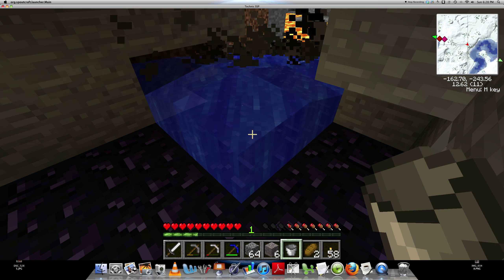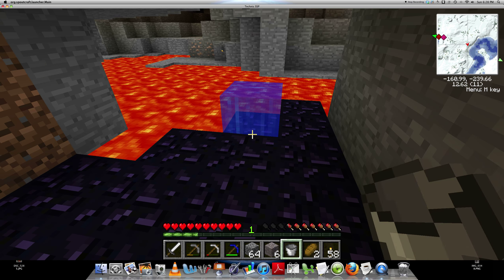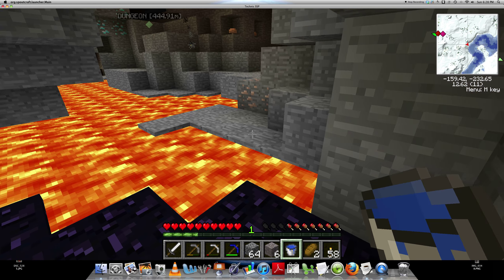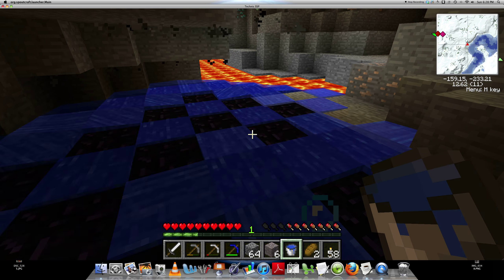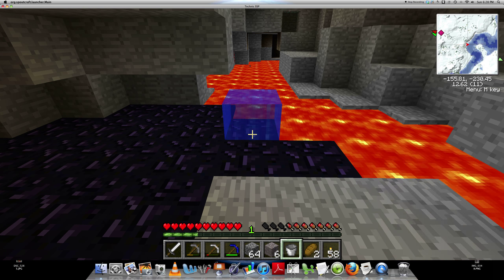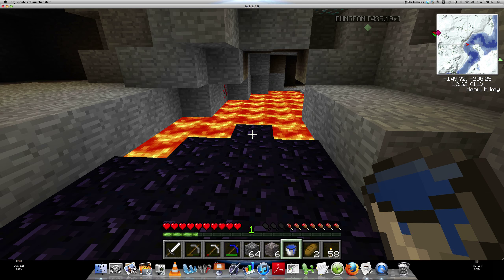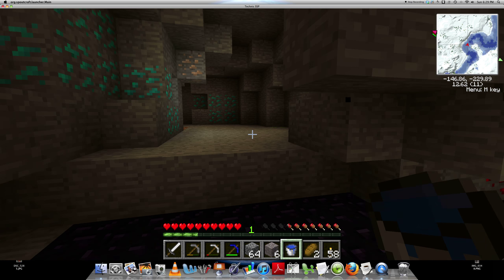A bucket of water is a cave diver's best friend in my opinion, because no one likes to deal with lava. And all you need is a bucket of water. Oh look - more diamond! Yes, we're going to be rolling in the diamond, guys. Especially once I make a... I guess I don't know if it's cheating - I just think it's a good use of my resources.